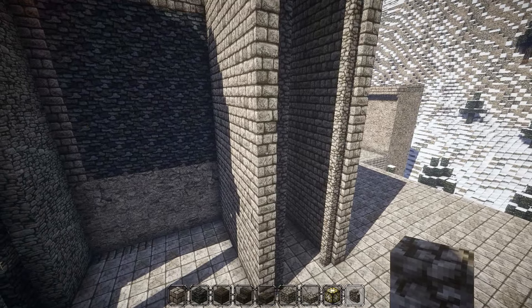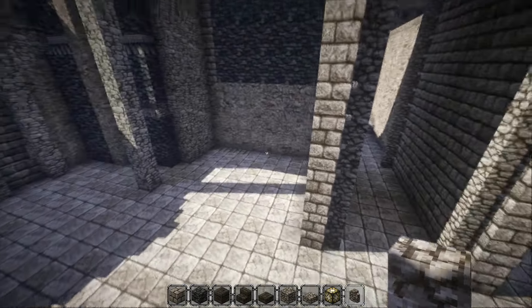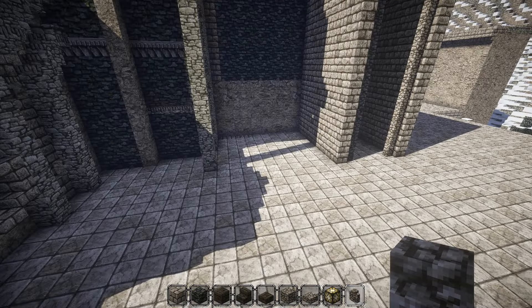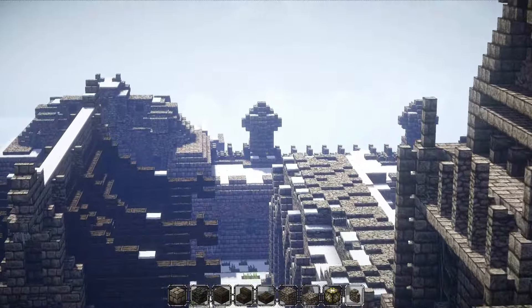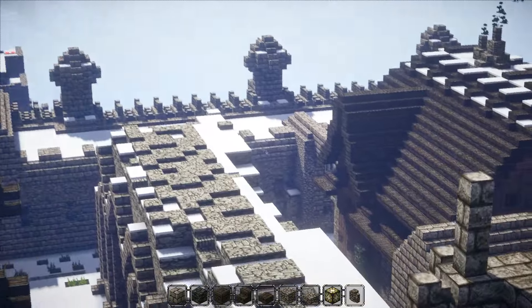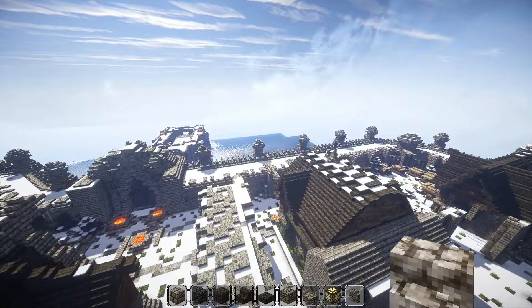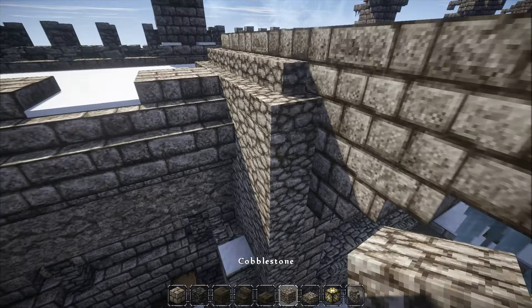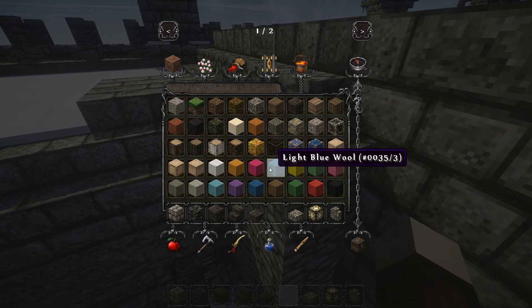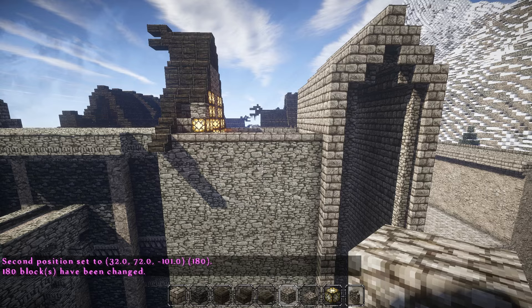Let's think about the inside later and do this part here first. The wall is made out of a different material - I think there's a different cobblestone block that I used over there. Let's try this one, but I don't remember which one it was. I can't grab it by pressing the middle mouse button because it will just give me the normal cobblestone, so we'll have to find out which one it is.